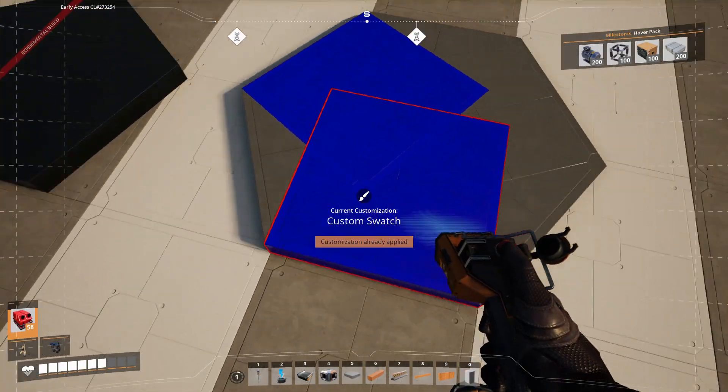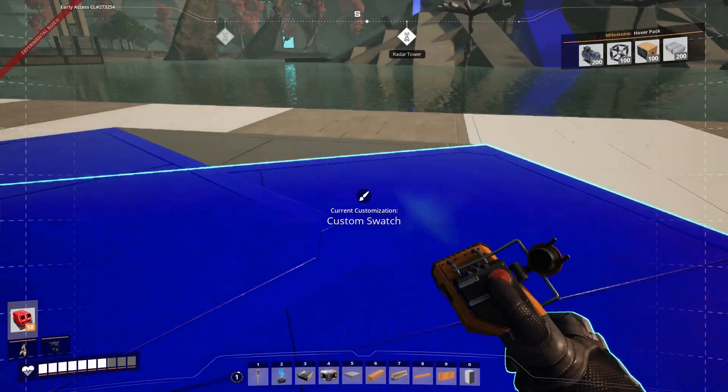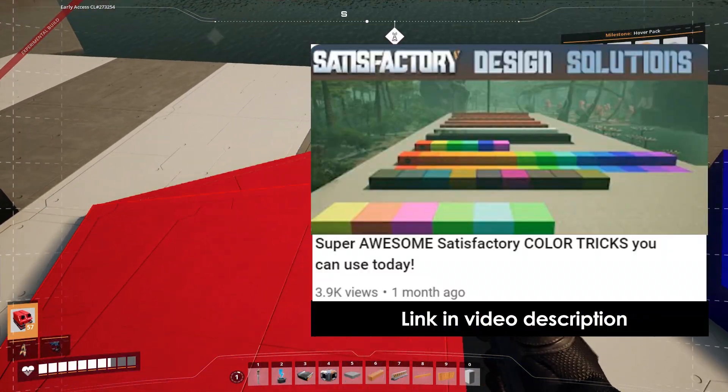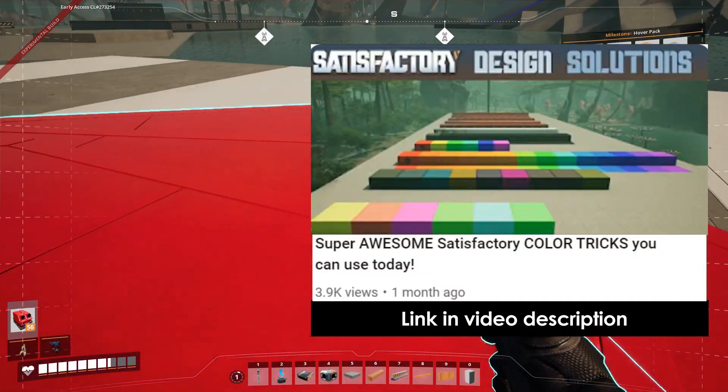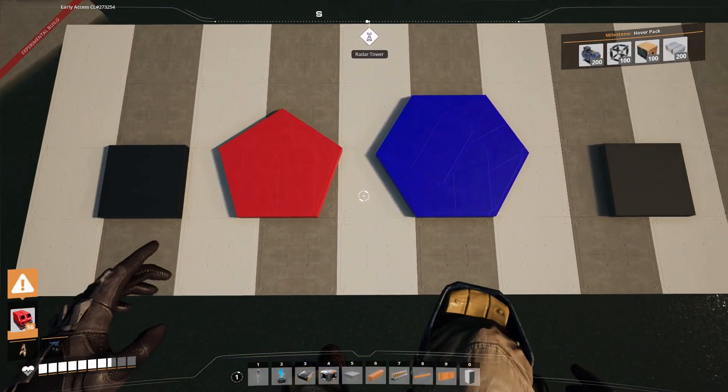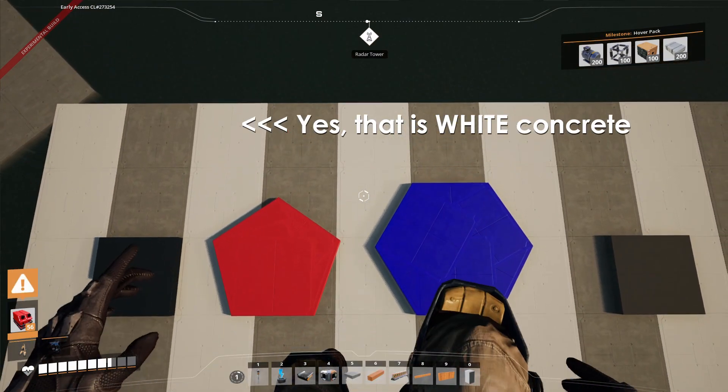So where do we go from here? First, for these amazing color options in game, check out this video by Bed Plays Games that explores all the possibilities. Then subscribe to me and Bed, because we're going to start looking at more mathematical solutions to in-game problems on top of our regular content.